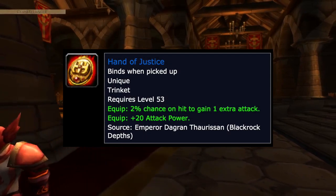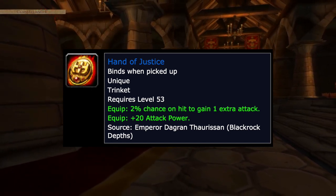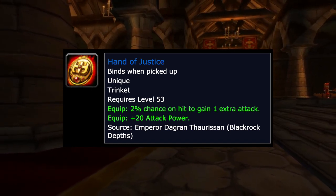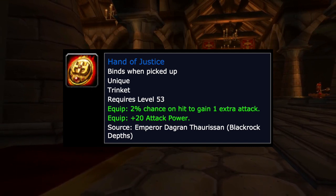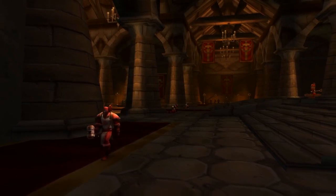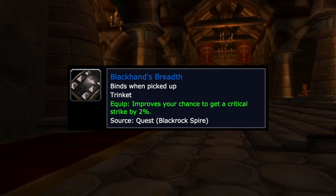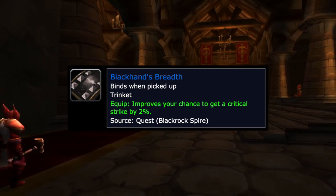For trinkets, there are really two main options. The Hand of Justice has a 2% chance on hit to grant an extra attack and gives 20 attack power — from Emperor in Blackrock Depths. Warriors, rogues, and even hunters want this, so do your best to farm those Emperor runs. The other essential trinket is the Blackhand's Breadth, which increases your crit chance by 2% from a quest chain. You won't replace these for a long time.